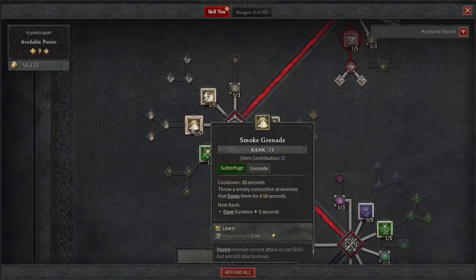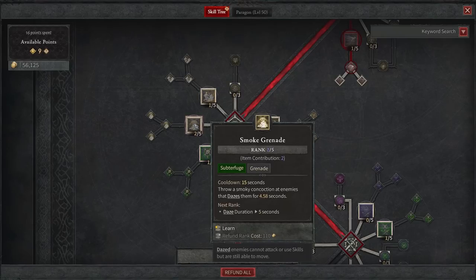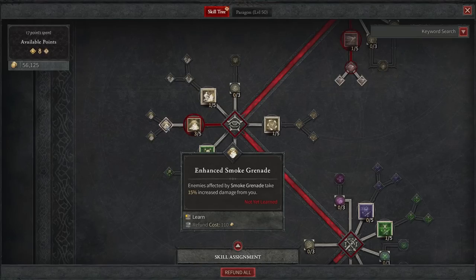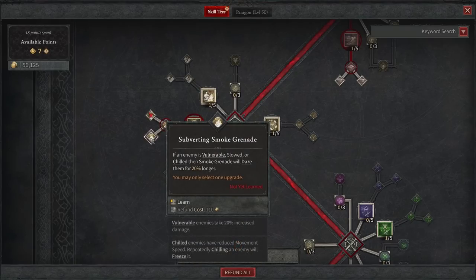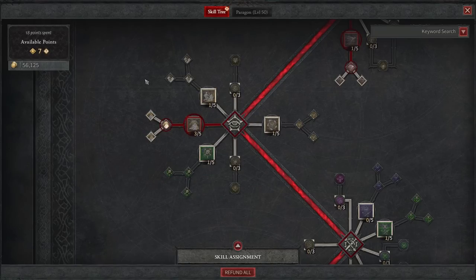Next up, we go down to Smoke Grenade in the bottom left. This is really the main focus because it throws a smoky concoction at enemies that dazes them for 4.58 seconds. We have it at rank two right now because of items ranking it up — clicking it once gets us rank three right away, which is awesome. We're also going to take Enhanced Smoke Grenade, which increases damage enemies take from you by 15%. We'll skip the further upgrades for now since we have limited points at level 25.